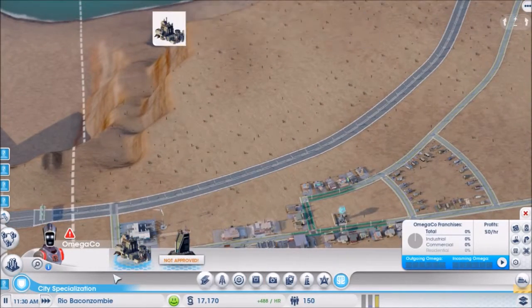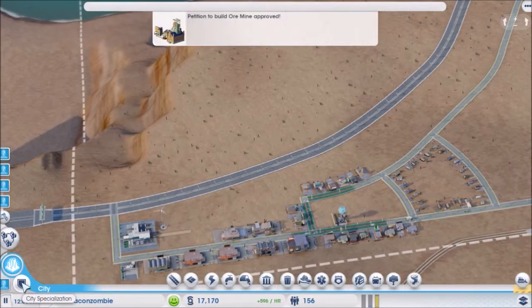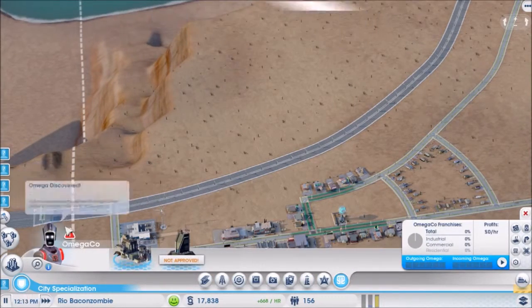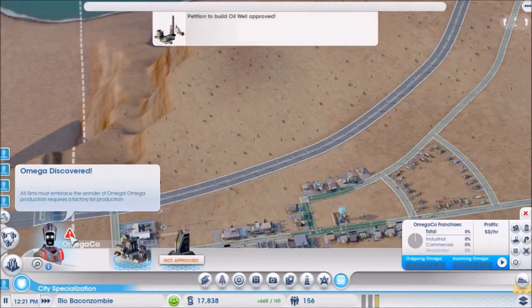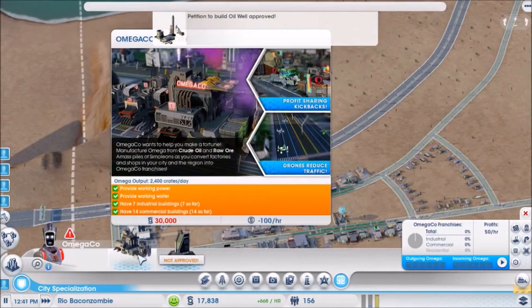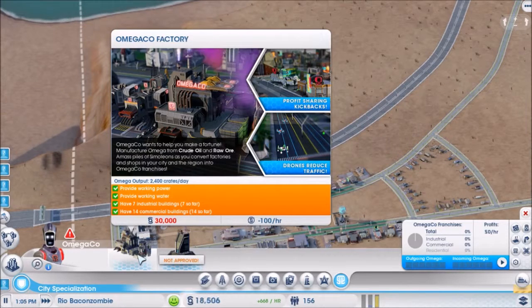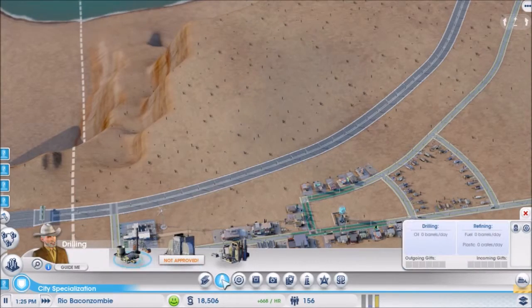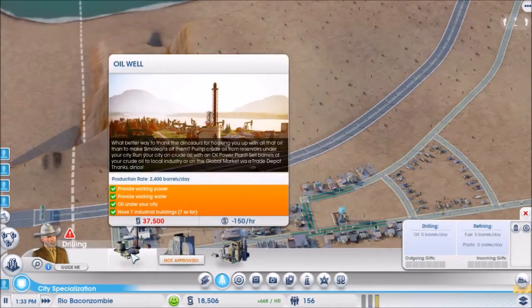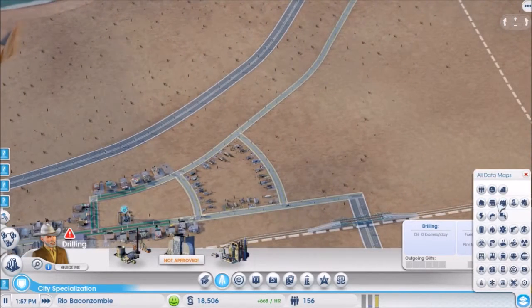How much money we got? We're making some money — ore mine approved! I think I need to mine ore and oil. Omega wants to help you make a fortune — manufacture Omega from crude oil and raw ore. So I need to open an oil well and have an ore mine. I probably should have looked at where my resources were first — I kind of forgot you needed to do that.